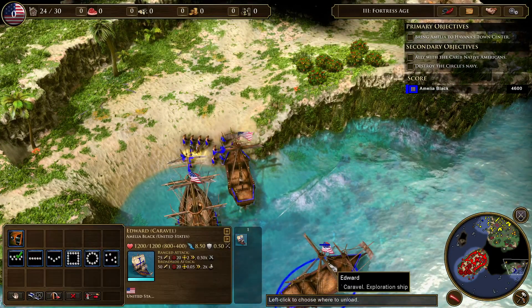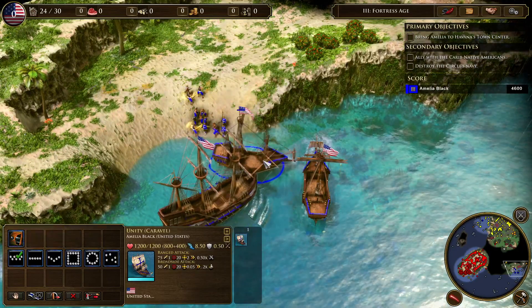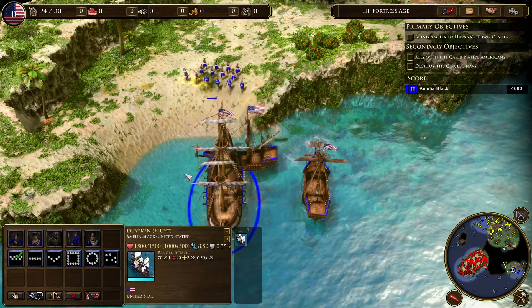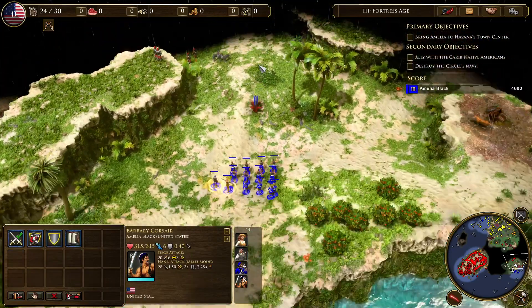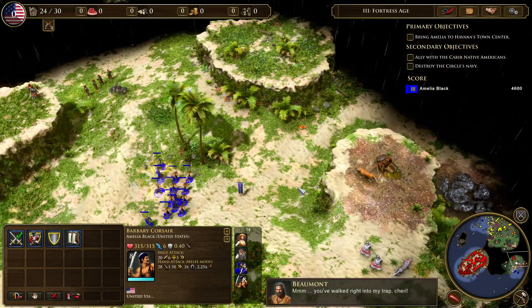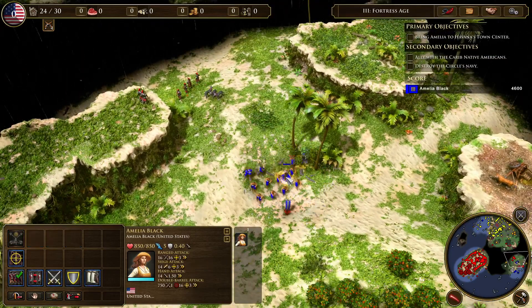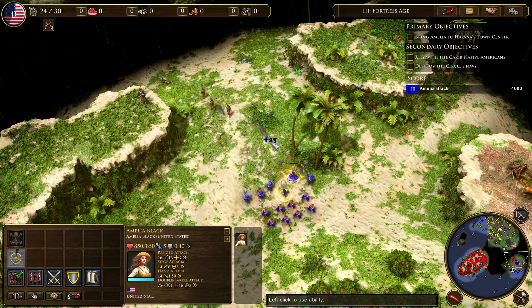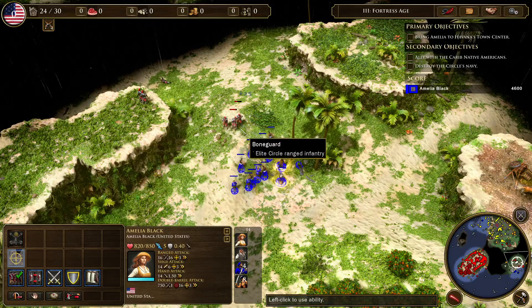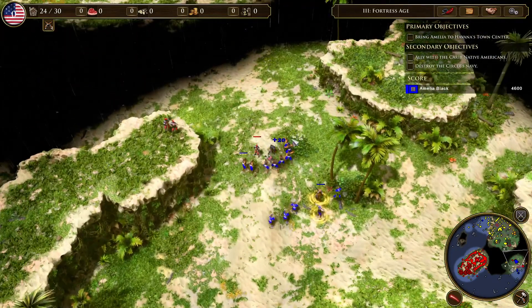Checking the ships — nobody on board. Looks like that's it, so you just leave. We apparently had some pirates here. Beaumont says we walked right into his trap. Why do you have to be so gross, Beaumont? Anyway, let's snipe you guys. Great trap you have there — would be a shame if something happened to it. You can probably shell these units here too.